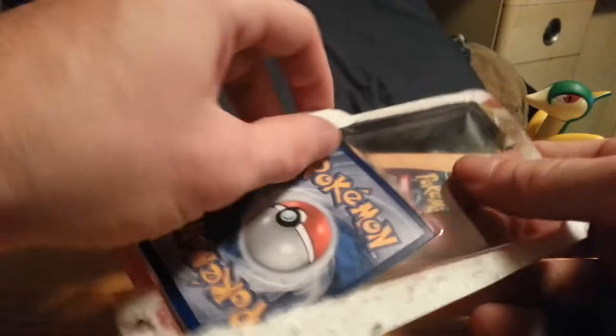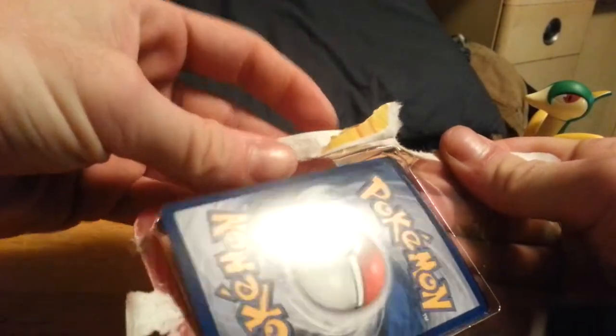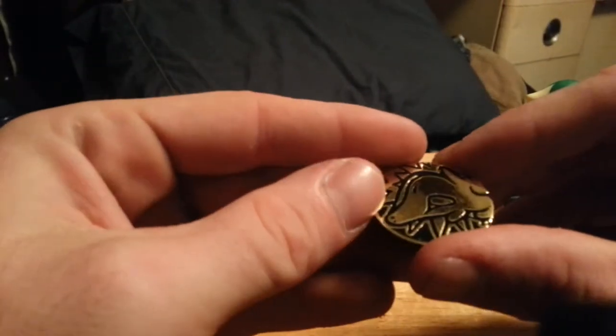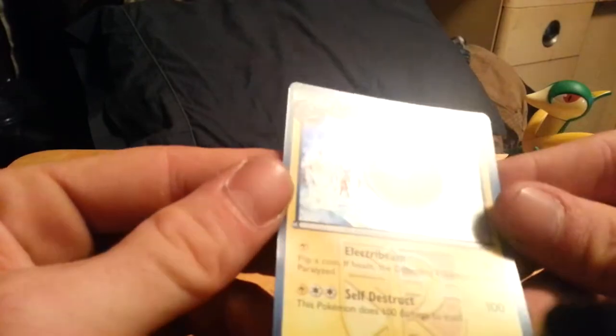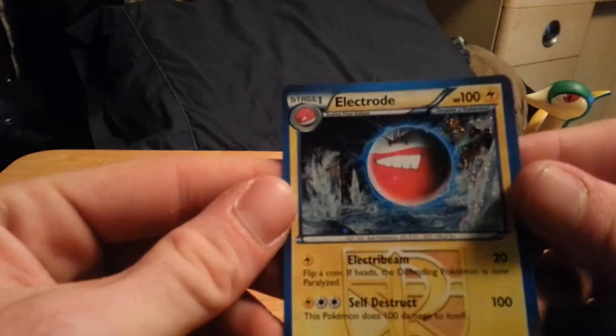Okay, there is our pack of Plasma Freeze. Let's try to do this without ruining the card. There we go — we have the card and the coin. So we have our nice little Cyndaquil coin, I think that's what it is; someone could correct me. Our promo card is a cool holo Electrode, which is a really, really cool card.